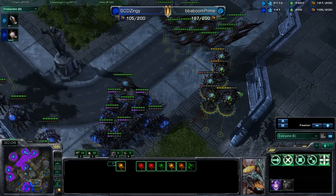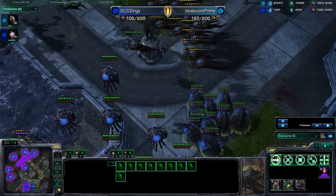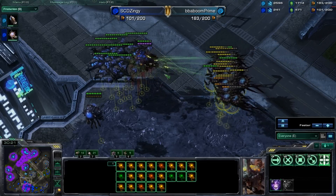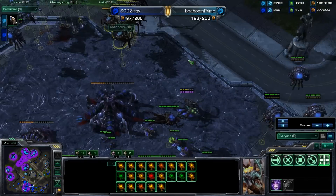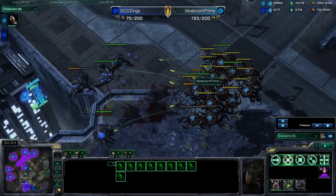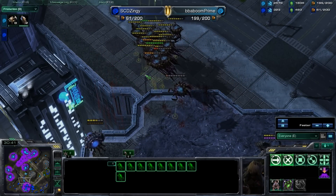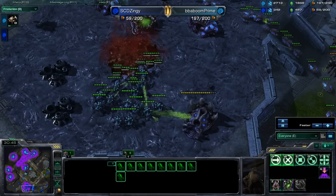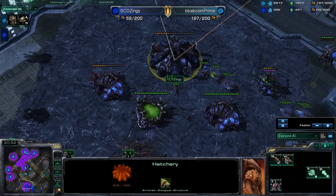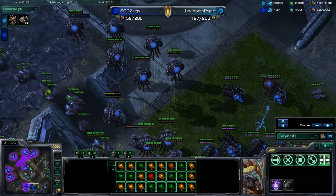Here go the fungal growths, and that's a huge flock of corruptors — they're all going to get caught, so this is going to be devastating for Baboom. But these infestors are not being terribly aggressive about cleaning these up. The corruptors are now on top of the broodlords, so the corruptors are really going to wreck these broodlords pretty badly — down they all go. Baboom is just getting further and further ahead while these infestors sit around not doing anything in this fight whatsoever. Zingy is really dead in the water right now — these roaches are back in wrecking stuff up. He's down to one hatchery, and that hatchery is going to fall any second. All the corruptors are rallying together, flying in circles, celebrating their victory.